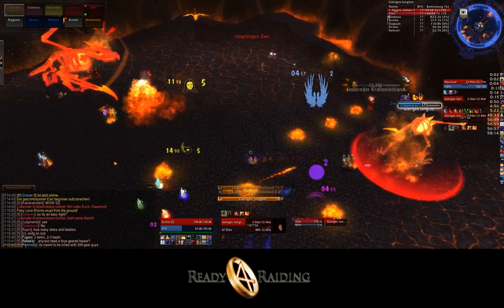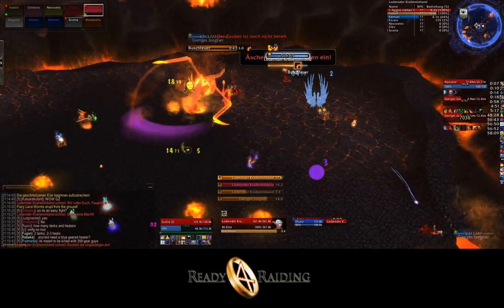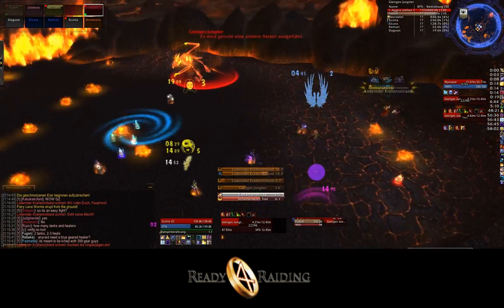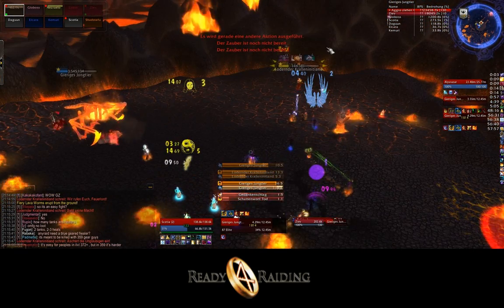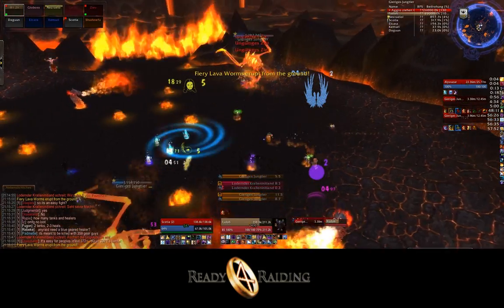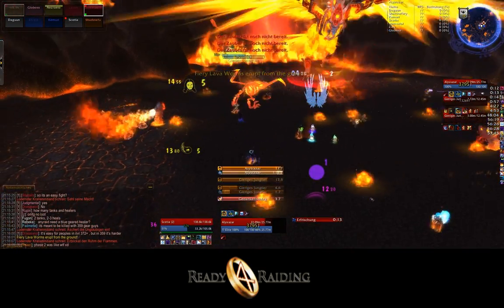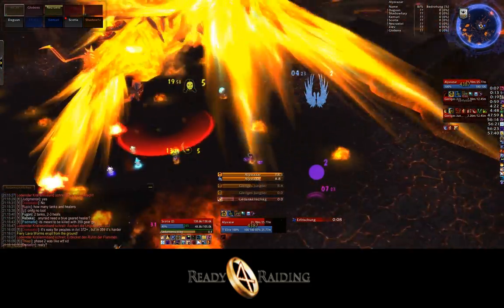During each flight, Alysrazor loses approximately ten feathers, so everybody should try to get at least one during the first flight, though some might not get any. During the second flight, everybody should manage to get one or even two. During the third flight, you might be able to send two players up in the air. The funny thing about this Molten Feathers buff is that it works similar to the Camels in Earthrager Ptah's Halls of Origination, which means once you have a buff, you can cast spells while running, which is very handy.